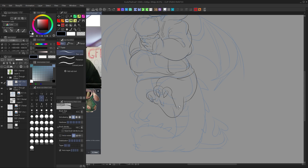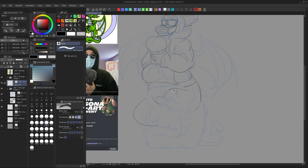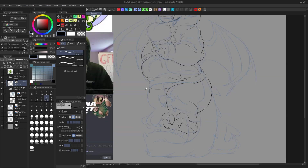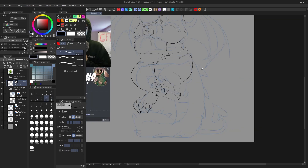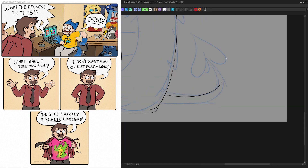I didn't spend too much time brainstorming on the species, but I still wanted to be unique. The contest logo had him as a bunny, so that was out. Cat would have been too simple as well, so that's out. I wanted to make him a scaly, because this is a scaly household.